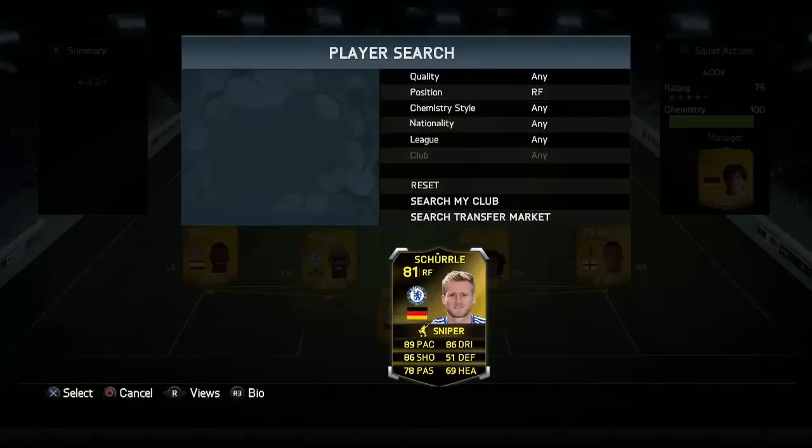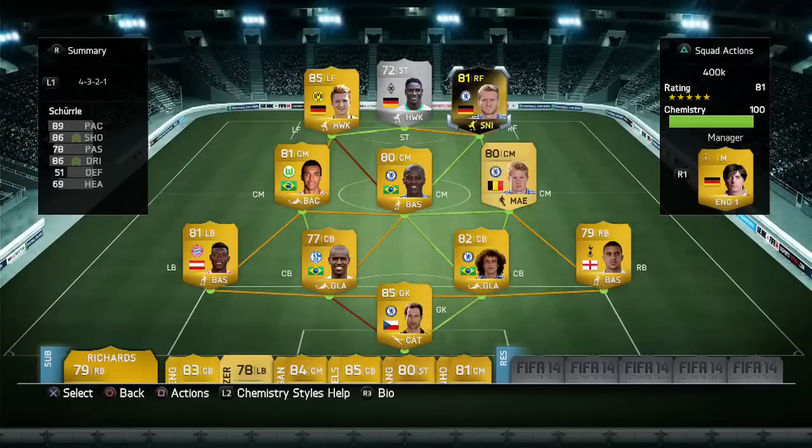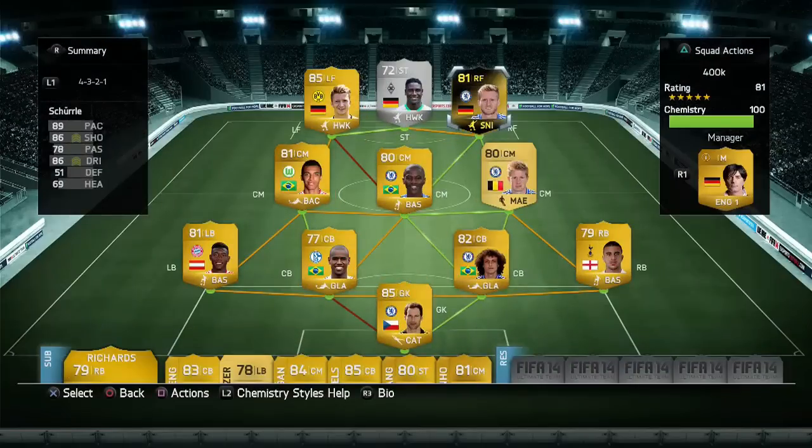Finally, the most expensive player in the team — inform Shurle. He's not the best player in this team despite being the most expensive at 290k. Only four goals and two assists — I kind of struggled with him a little bit. Reus was a lot better on the other side. Overall though, this team is op as hell — go buy it, there's no weakness.